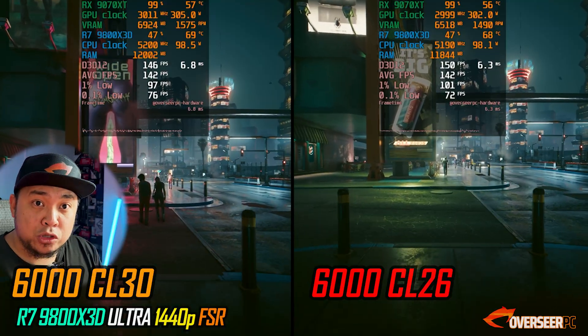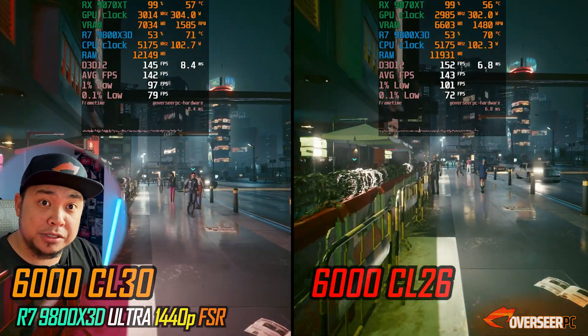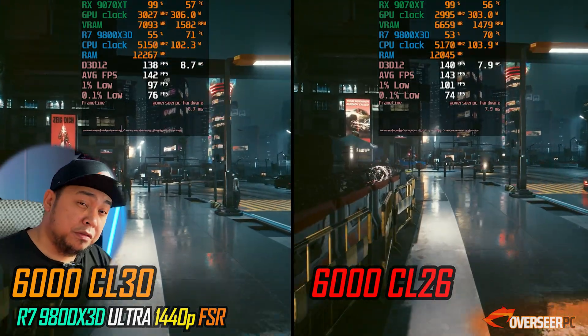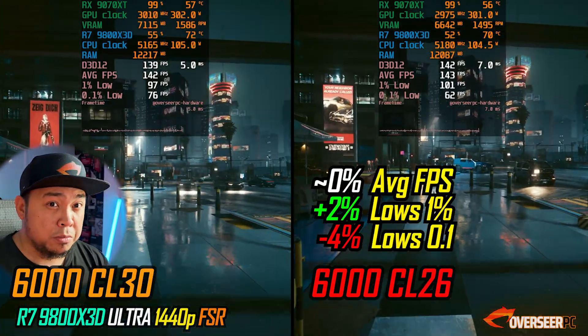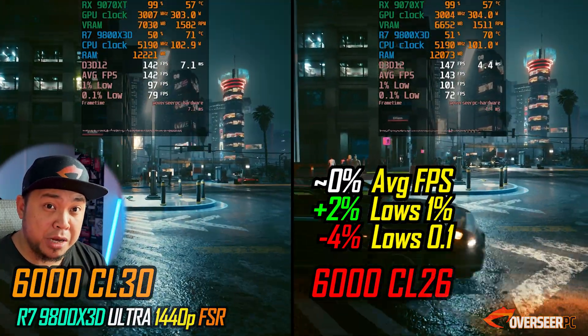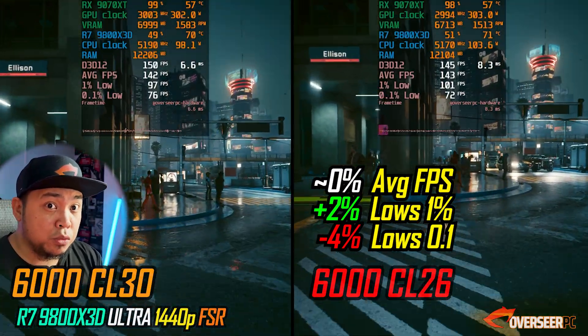Starting with Cyberpunk 2077: with our Ryzen 9800X3D, there's little difference — no gains on average FPS, a little bit on the lows, and you actually lose a bit on the 0.1% lows. That's because we only have the same megatransfers per second with just slightly different timings. With a 9800X3D it runs great regardless of which RAM kit you use — that's actually a fair point.